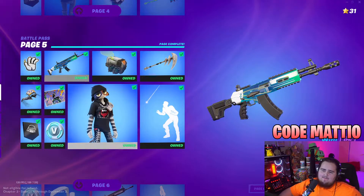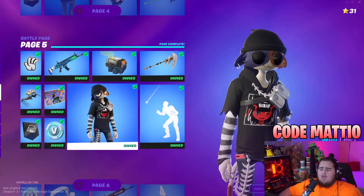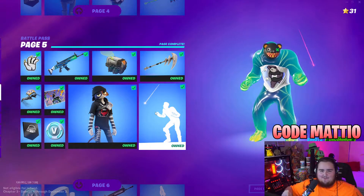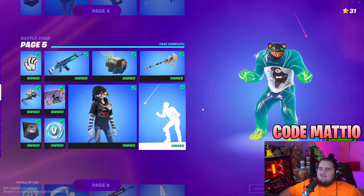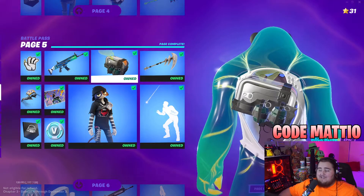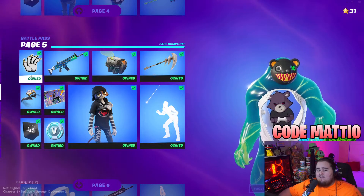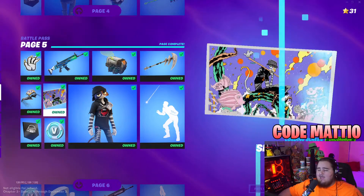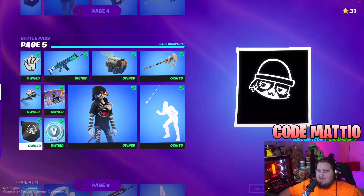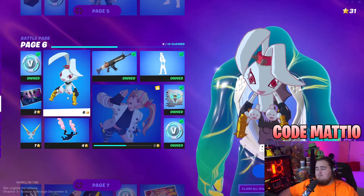Page five has Meow Skulls, which is actually Meow Skulls' sister. Along with that we have the Laser Focused emote — it's like when you show a cat a laser and they look around really fast. The Fishbone Flare pickaxe, the Sardines back bling, the Slurpmatic wrap, a Claws emoticon, the Comfy Cats glider, the Small Fry Surprise loading screen, the Little Cat banner icon, and another 100 V-Bucks.